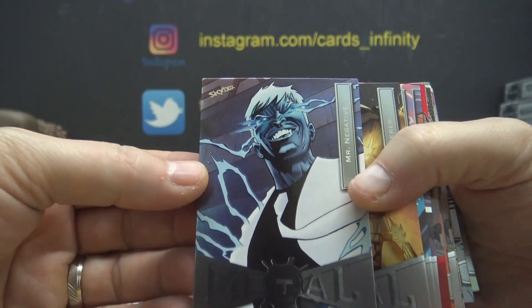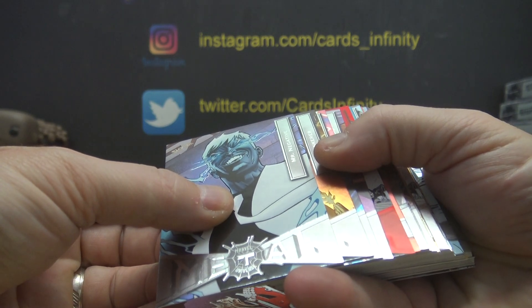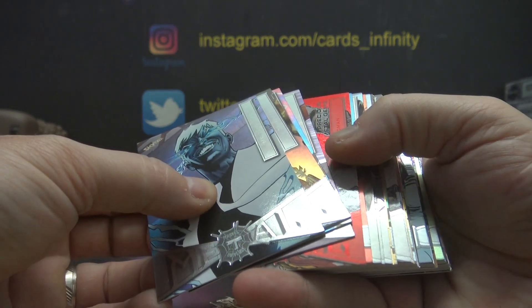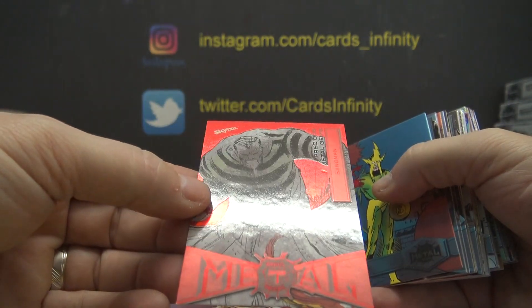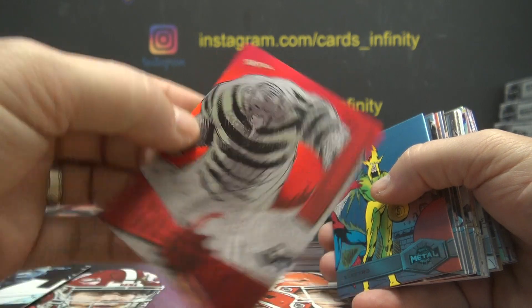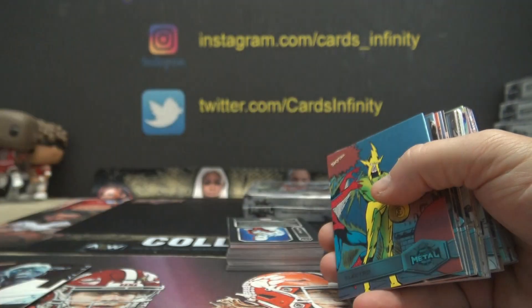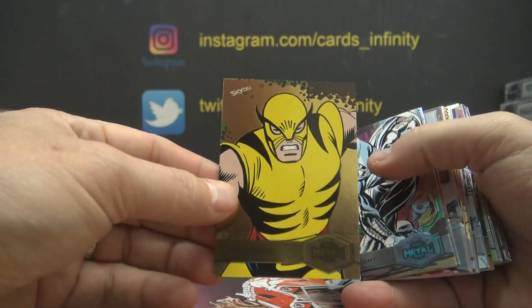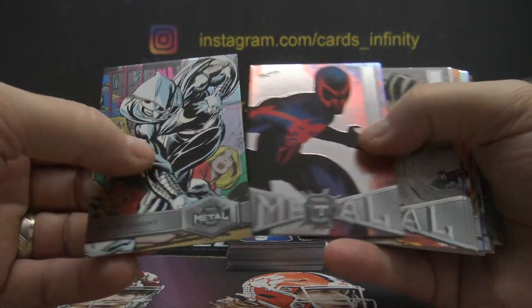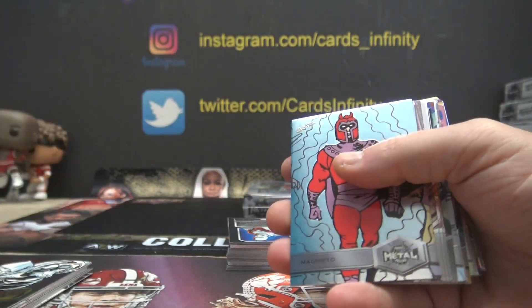Do they have the puce metals this year? Is that another red PMG back-to-back? Damn, if it isn't. Every box does not have a precious metal, I'm pretty sure, unless you get a hot case. This one is Sandman, PMG Red — 86 of 100. There's one of your Gold FX — Wolverine. Avenge me. Silver Surfer, Gold FX.